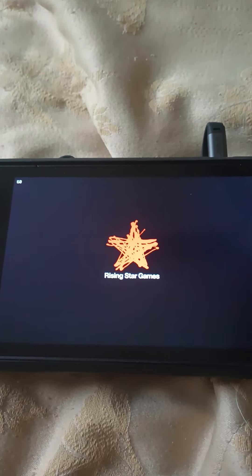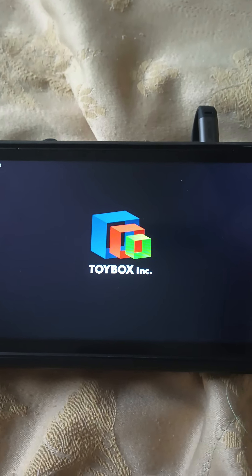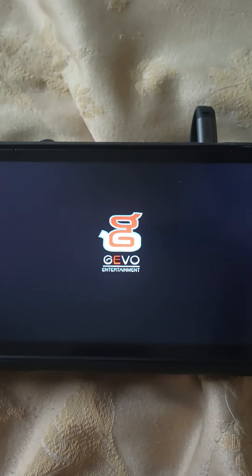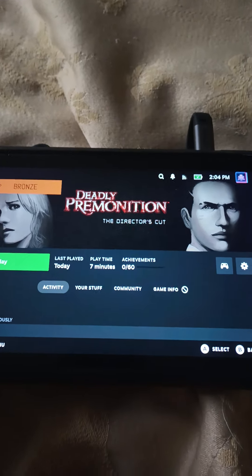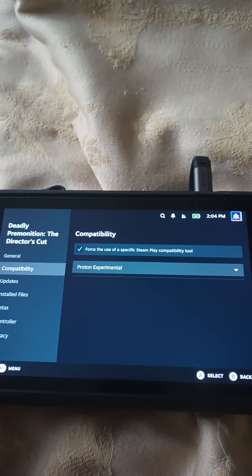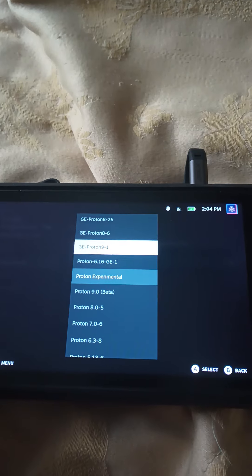I think I know which Proton I'm gonna use — Proton 7 or 6.3-8. Usually those are good for old games, like 2006 or something. I'm not sure what year this game came out, so I should have researched that. But as you can see right now, it goes back to the main screen — the application basically exits on its own. It didn't work. Let's try Proton Experiment now. Since when did Proton 9.1 come out with GE Proton? That's crazy.